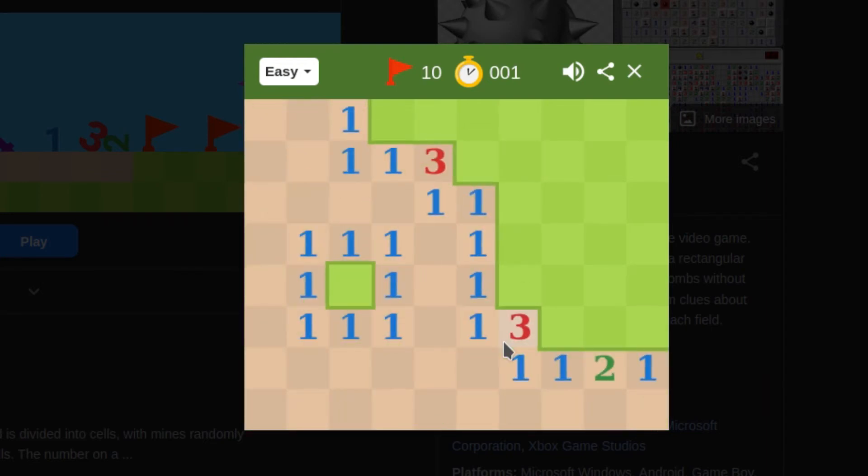Now the first thing you should do is pick a random block and just click it. And wow, we already revealed a lot. The point of the game is to flag all of the bombs — all of the mines. You have to right-click to flag them. As you can see, we now only have nine flags left.